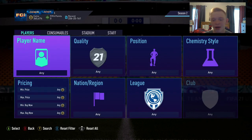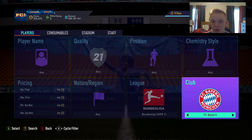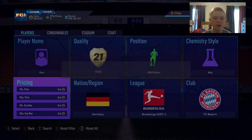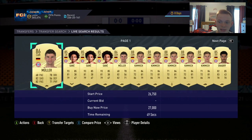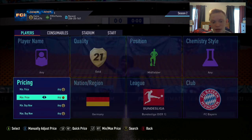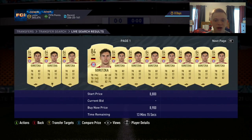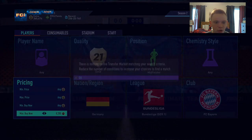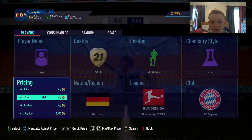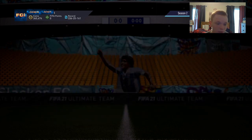It is rewards day when I'm recording this, so we're going to do some higher-end sniping filters and show you some of our better ones. We're going to kick it off in the Bundesliga looking at gold German midfielders from Bayern. In this filter we're looking at Kimmich, Muller, Gnabry, Sane, and Goretzka — those five. These guys go for a decent amount, usually right around the 10k mark. On rewards day they're a bit cheaper because they're more fodder at this point, so they drop a little.